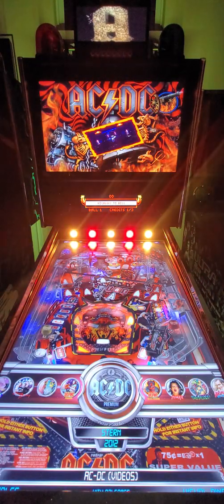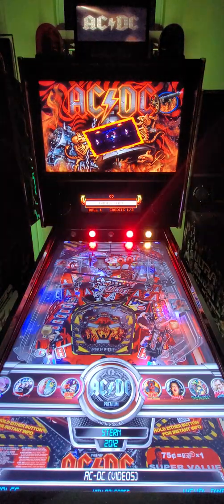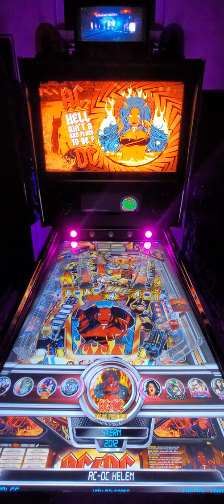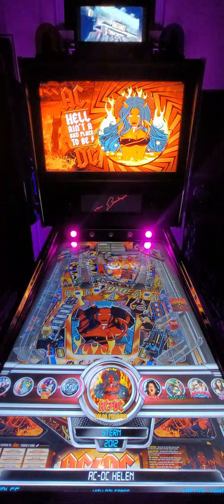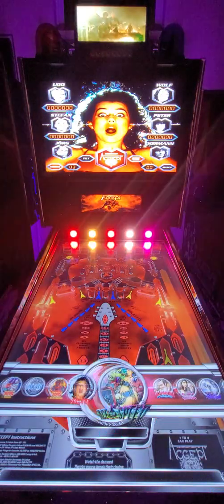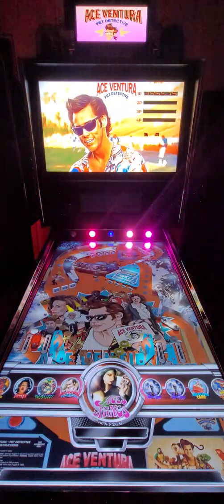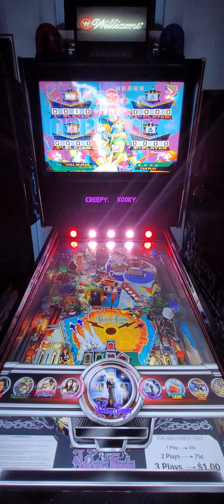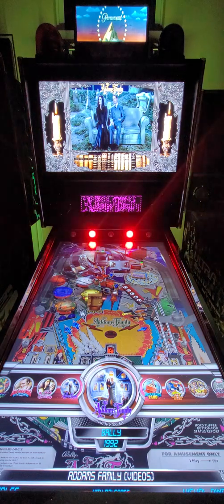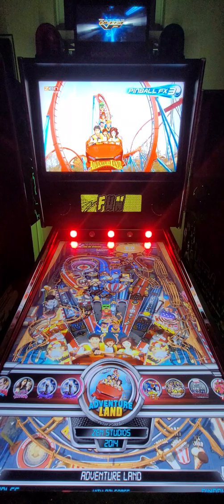For AC/DC tables, the ones with more advanced toppers will show up — this one happens to have a video of a concert playing. Going through the eight tables under letter A that are all done gives you a good understanding of what that looks like in the previews. Remember, anything playing on the toppers in this version remains active during gameplay.